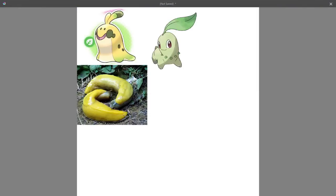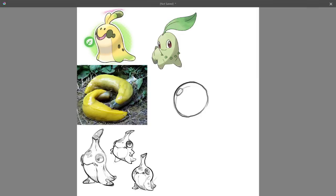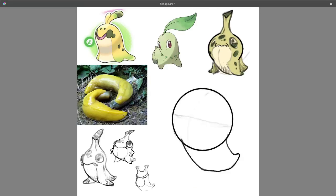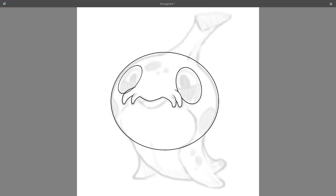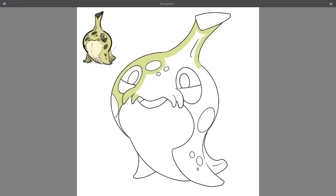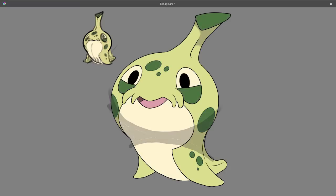Now that we have the ideas for our trio out of the way, let's get onto their designs. Starting in Pokedex order with the banana slug grass starter, Bananago. Bananago takes the idea of a banana slug quite literally, in the way that it is a slug shaped like a banana. I went through a few early designs that had similar features: an upturned tail that looked like the bottom of a banana, a singular antenna that resembled the stem of a banana, and two front legs that gave it the silhouette of a banana peel. And yeah, snails don't have legs, but hey, neither do snakes, and look at Snivy.